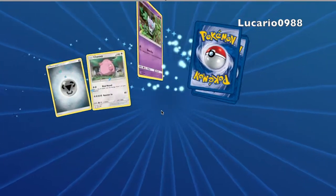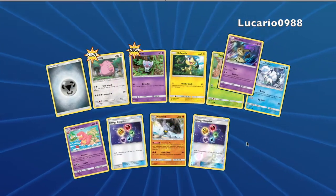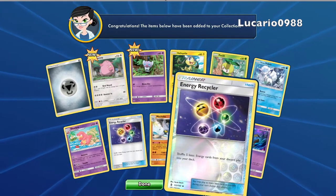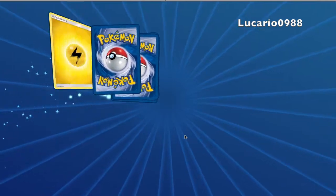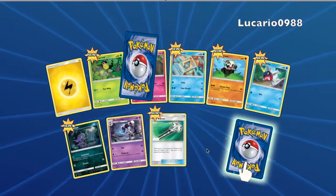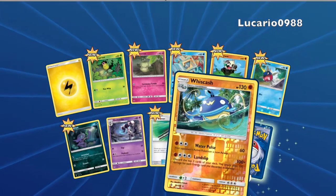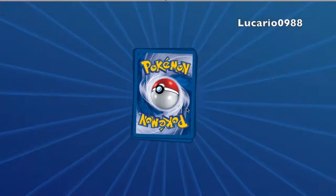Nice, let's start off with that Chansey and Alolan Vulpix — nice! Mimikyu foil — I think that's actually our first foil. It would be so cool if we could actually pull a big card on one of our videos. And let's see, we got Wishiwashi and Lilligant.